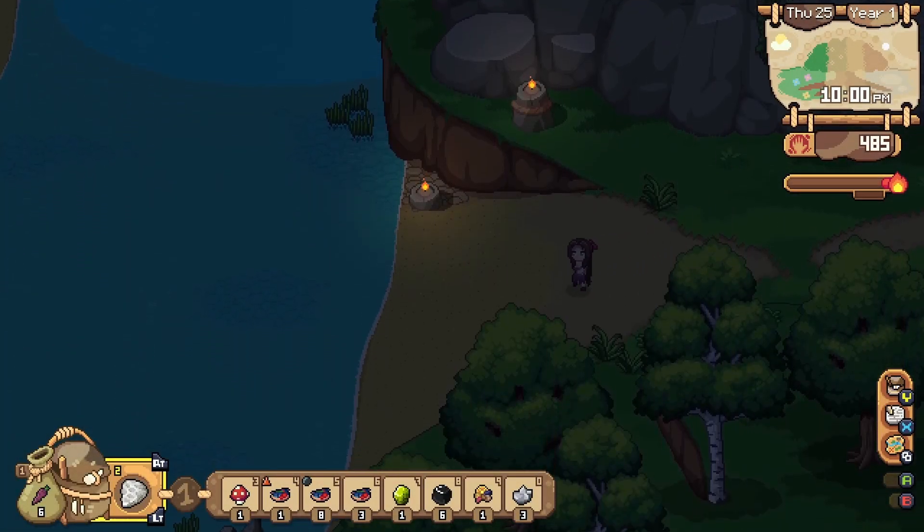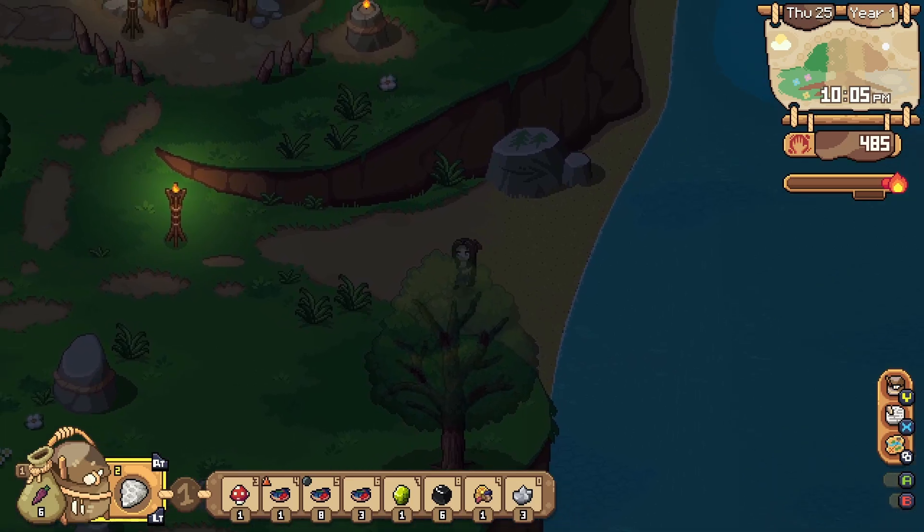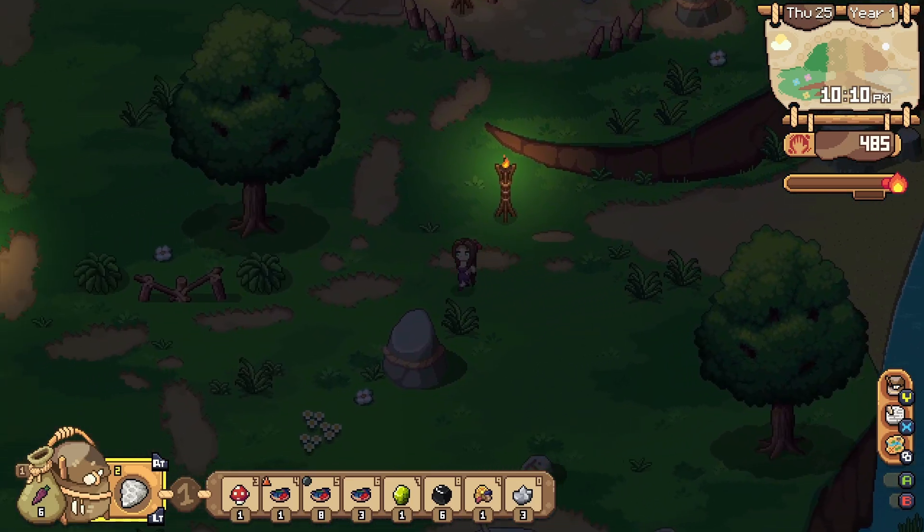We get 46 stamina with the better quality, 42 with good quality, and 38 with just regular — it's kind of going up by four. Not bad, we'll take it. The best part is that we're going to have lots of energy, especially when we need it. We just need to find a meal that is really good for mining.